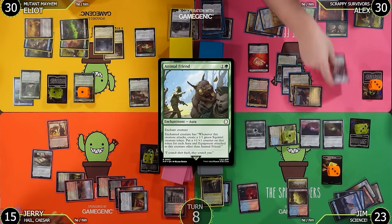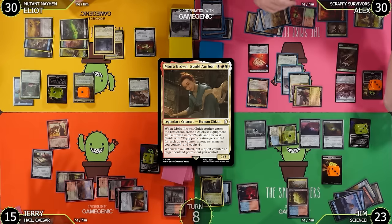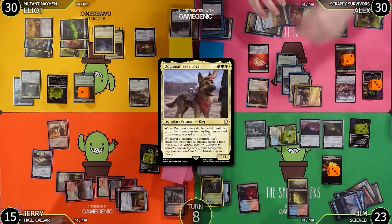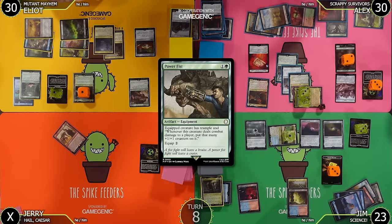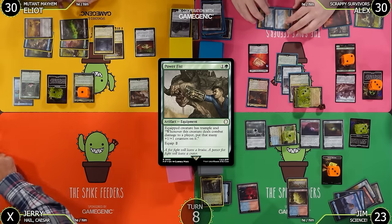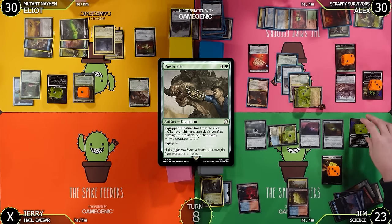Moving to attacks — I attack Jerry. Dogmeat triggers: make a Junk token and a Squirrel token with two +1/+1 counters. I put a quest counter on Dogmeat. Dogmeat is attacking Jerry for nine. Jerry goes to 14 — wait, eight? He's actually dead. Yeah, he's dead every way from here to Sunday. Alex passes.